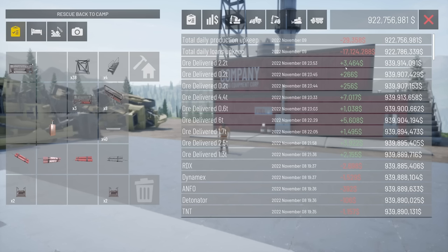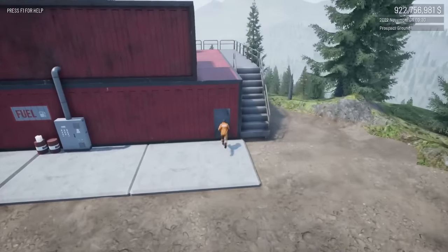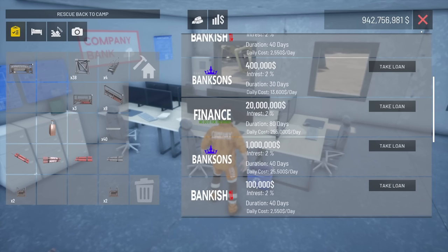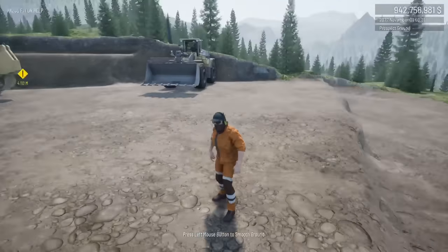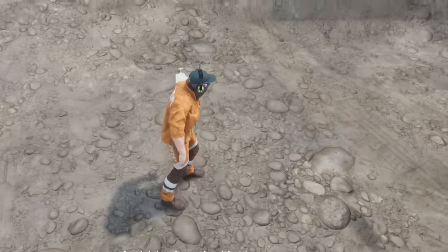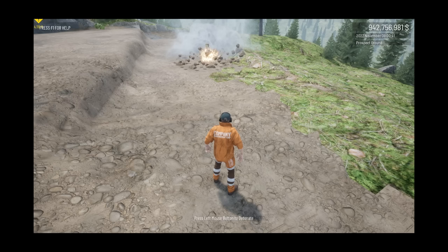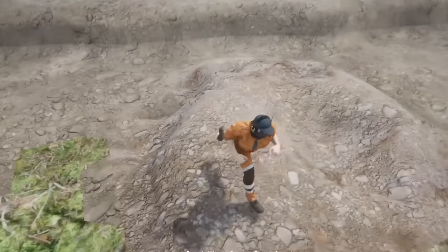We've got so many green numbers, but then the daily loans upkeep of 17 million comes out. We're going to need a better way of doing this — adding up a few thousands minus 17 million is probably still minus 17 million. I think for now I might come over to the bank and take out a 20 million loan, because that will cover a day's worth of interest rates. That day will allow us to have a little play with the dynamite and stuff. So I sort of need an area — maybe we'll do it down here. I've just laid TNT down there.